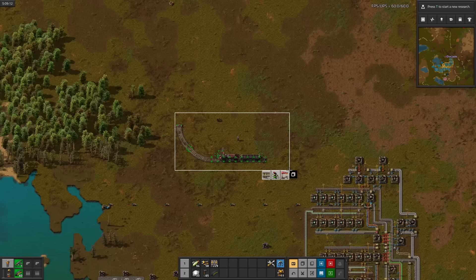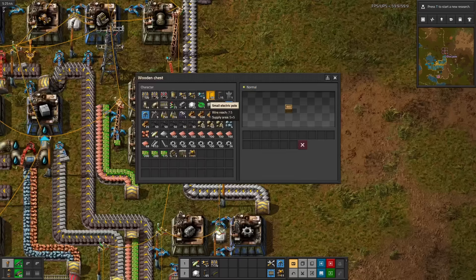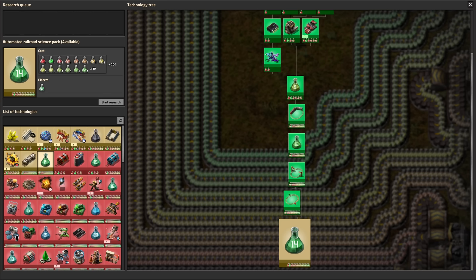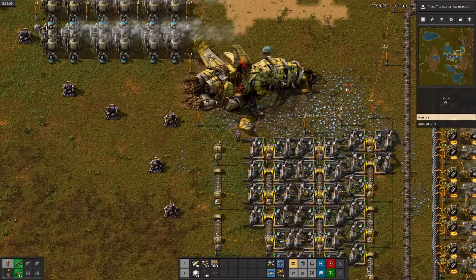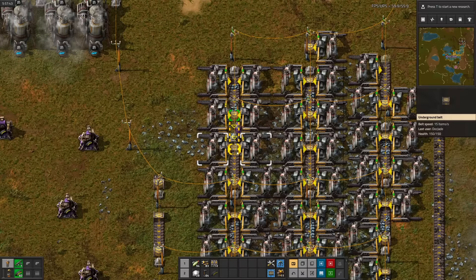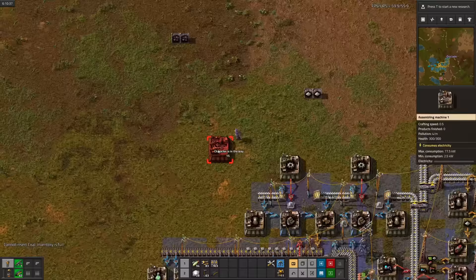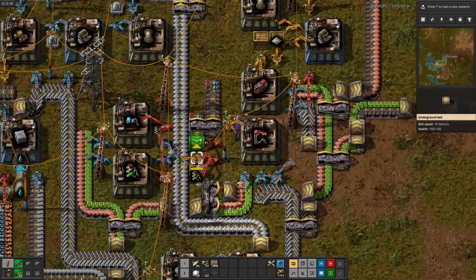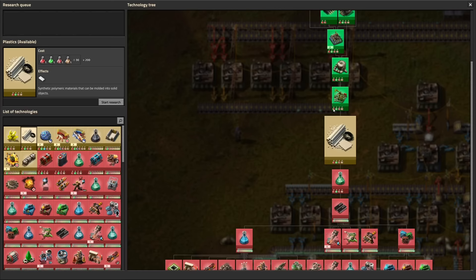After belting the science, let's go take out this biter nest that's a little too close to the pollution cloud. Train stations. Next up is rail signals. Now for automated railroad science. I really wish I had robots, but luckily they aren't too far away. Around now I started experimenting with rail-based designs — none of them stuck, but at least now I have an idea for a new video. I also automated all of the ingredients for automated railroad science, which I totally didn't forget to start researching.